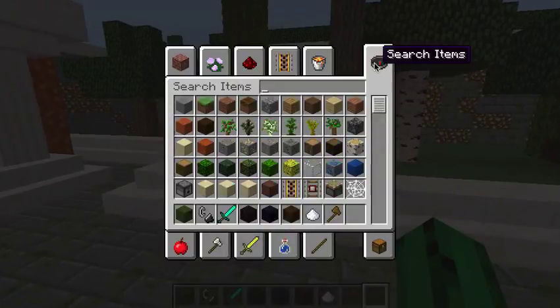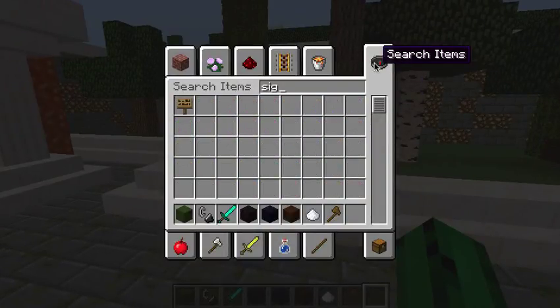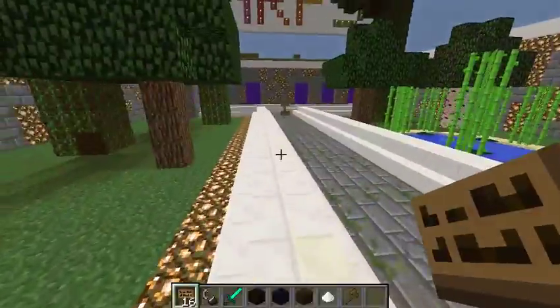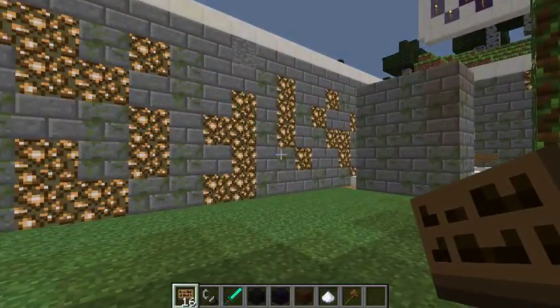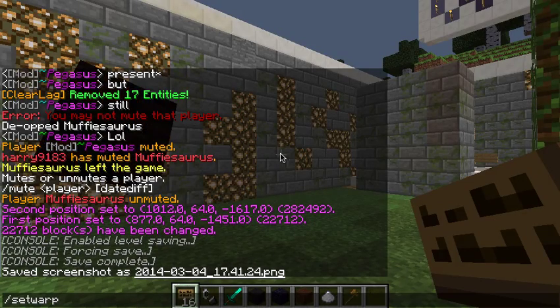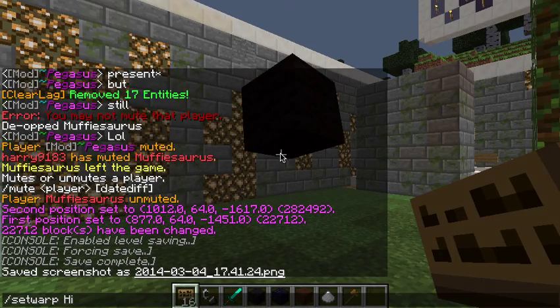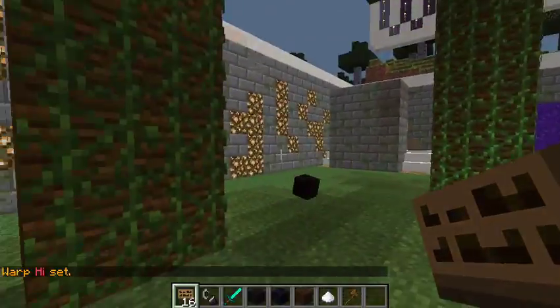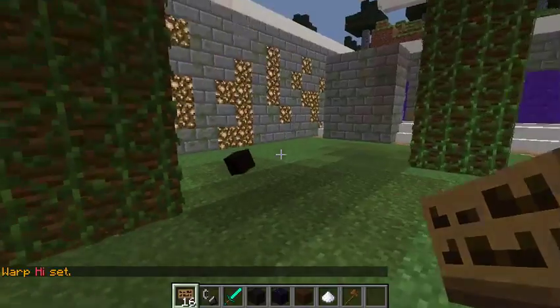First, what you have to do is go to a sign. But first of all, you should set a warp. So, slash setwarp — let's say, 'high'. And then the warp 'high' is set.